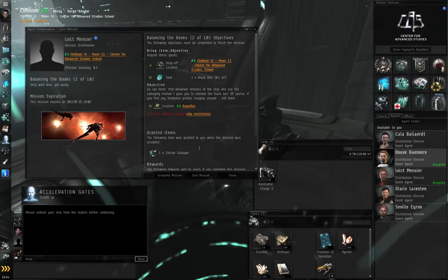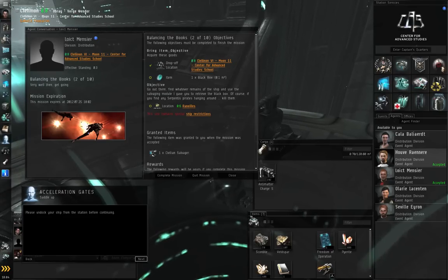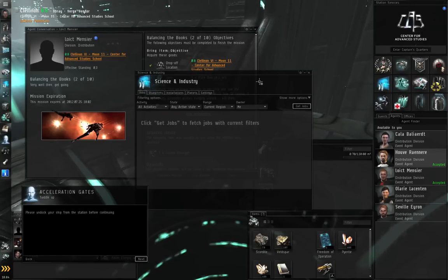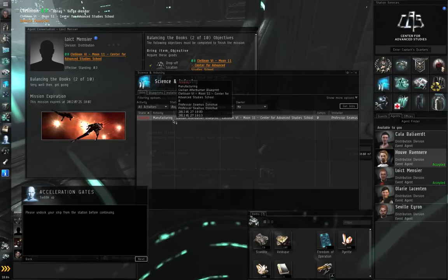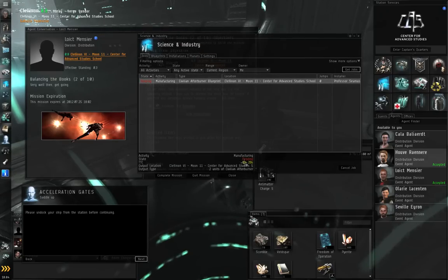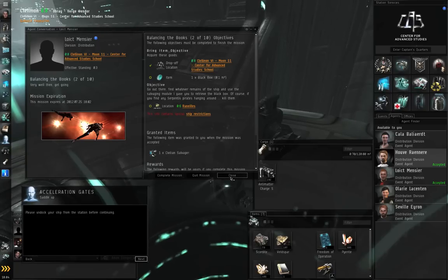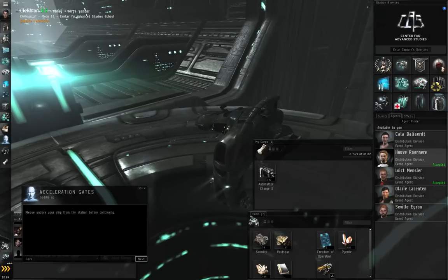Manufacturing, like skill training, is a background process. Go to Eve menu, Business, Science and Industry, the Jobs tab, and click Get Jobs. Our job is pending but due in about 9 and a half minutes. Let's close this and get to Balancing the Books 2 of 10. Close the Agent Conversation window and undock. I forgot to set an autopilot route — go to the Mission Journal, double-left-click Balancing the Books.